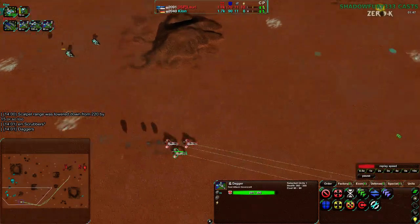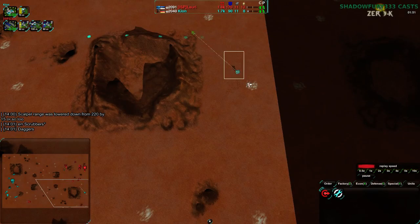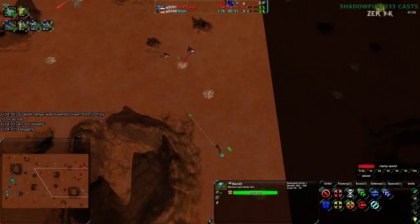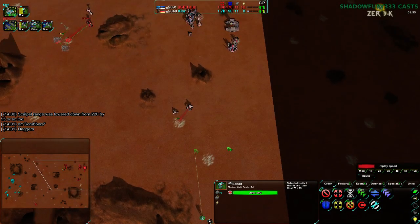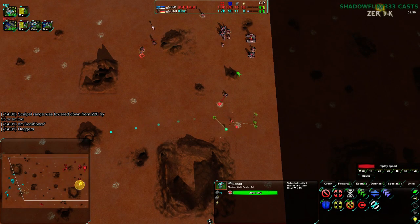We'll see if another battle is joined, but Laudry really needs to get these first two Daggers out of there and get them repaired. While at the same time, Clown coming in here with the Bandit over to the east side of the map, going to figure out what Laudry is up to, where they are, where they have set up.